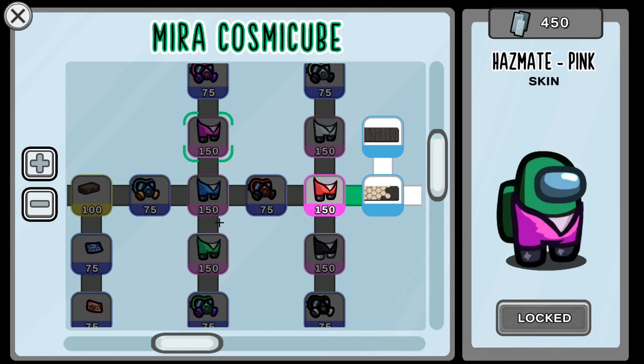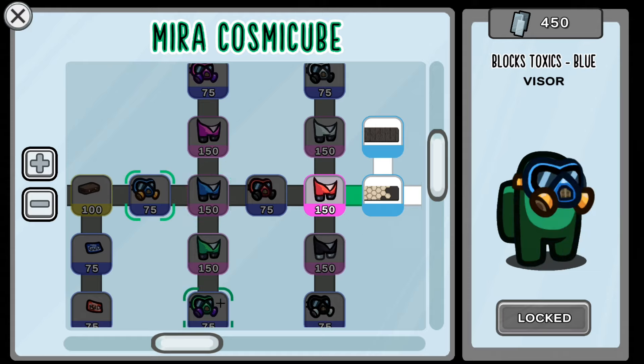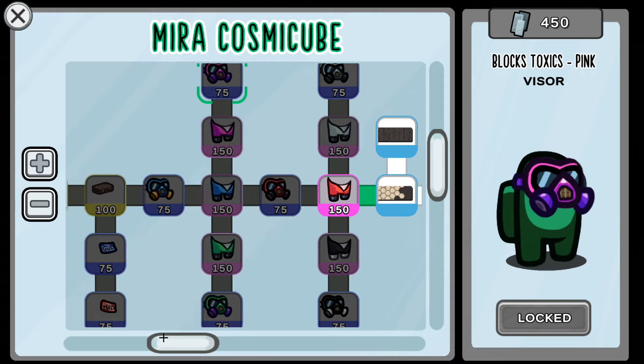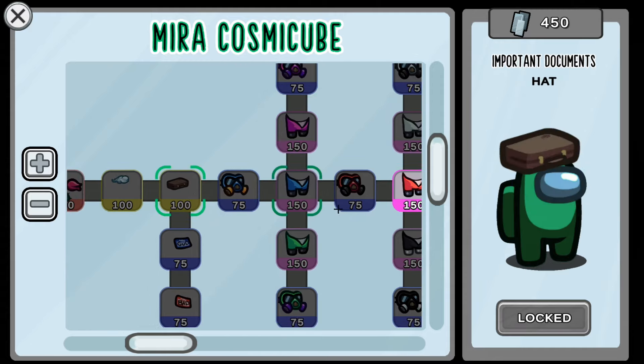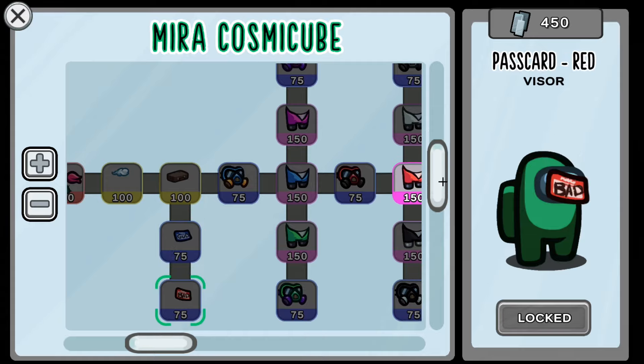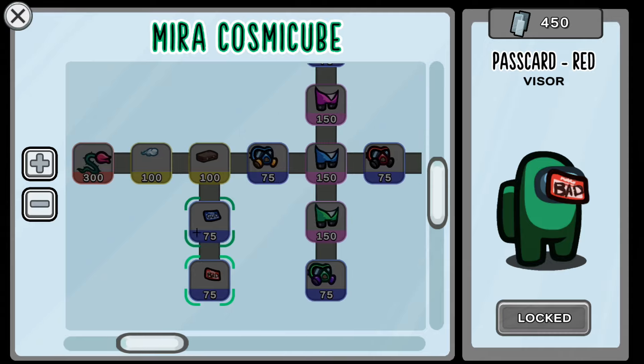As you can see, they all kind of go together when they're in a line like this. Next up, we've got the blue, green, and purple versions you can also unlock. I really like the detail and the colors on those. Next up, there's a hat called 'Important Documents.'